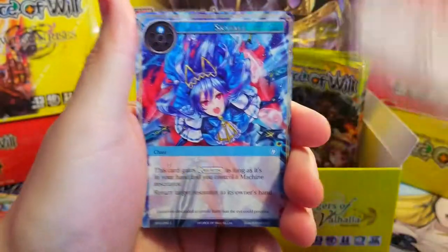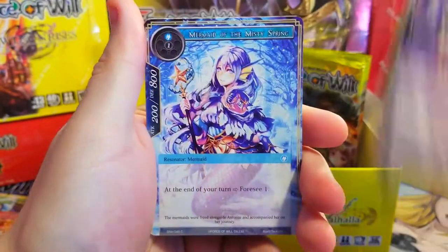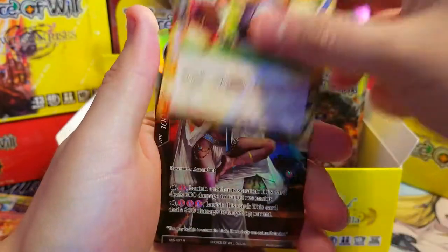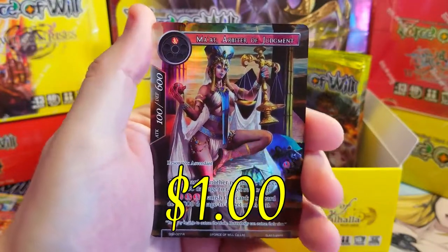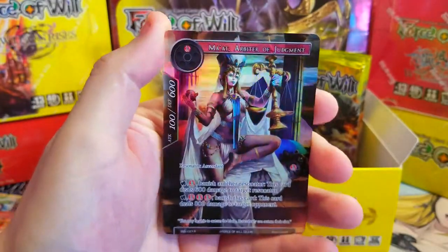Skyfall, Ruin Researcher, Graveyard Vampire, Corrupt Teachings, Mermaid Sandora, Invasion — and our rare is Bunkie the Legendary Tea Kettle, pretty lame. Behind it we've got a nice rare full art though: Mariet Arbiter of Judgment. I don't think she's valued very high either, but it is nice to get a rare full art foil.